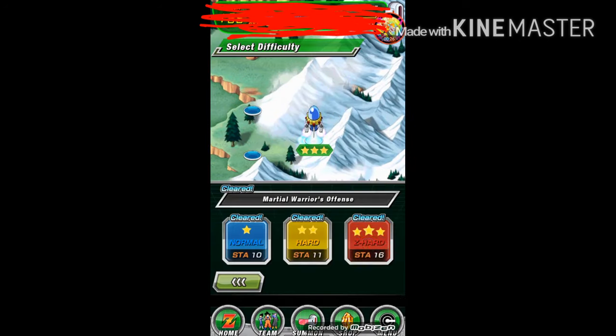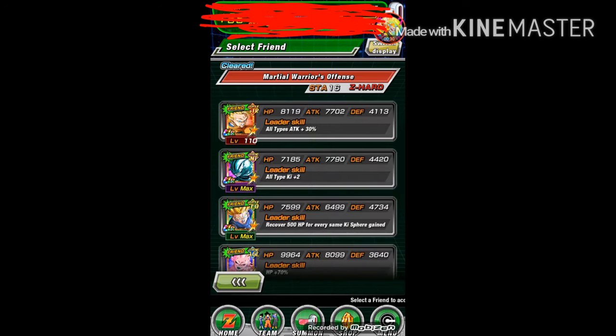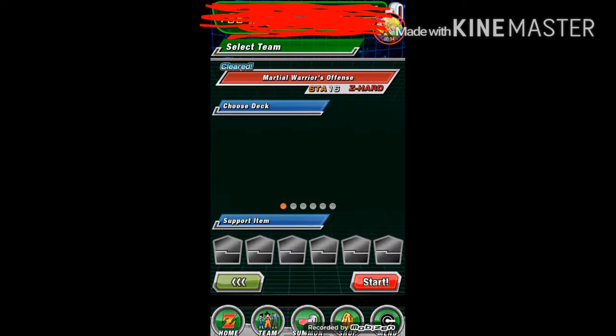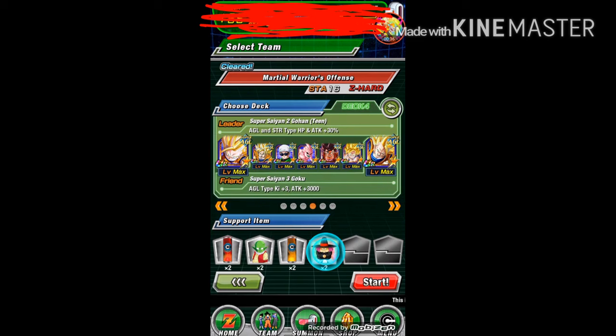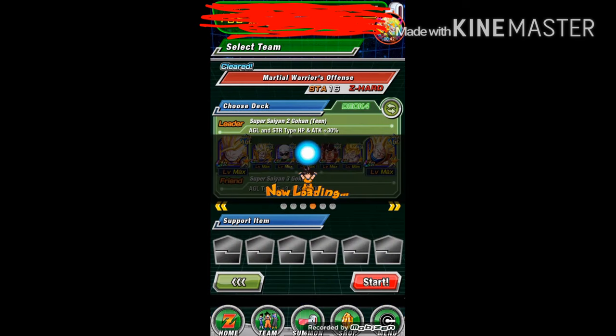So the level is World the Ultimate Android and Martial Warrior's Offense — there's only one opponent. The level is long, but it's not as bad; the map is a lot more intimidating than you think. You're not going to need any items for this, because there's only one opponent and he's not really that tough in general.